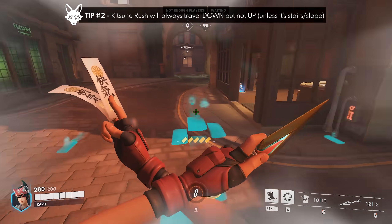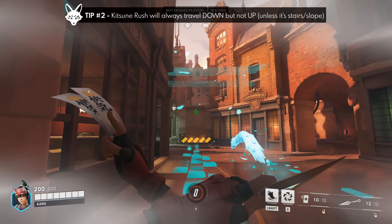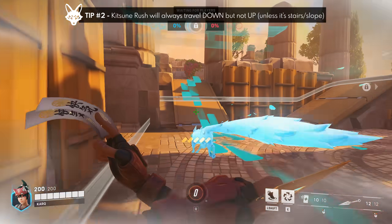Kitsune Rush tip number two is that it will always travel downwards from high ground, but it will not travel upwards and will stop at a wall. The only exception is an upward angled slope.